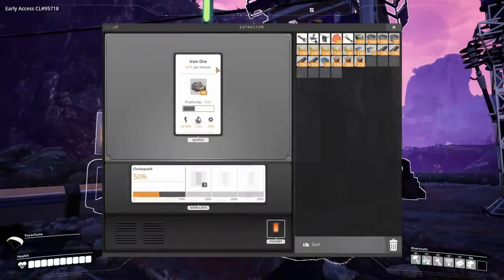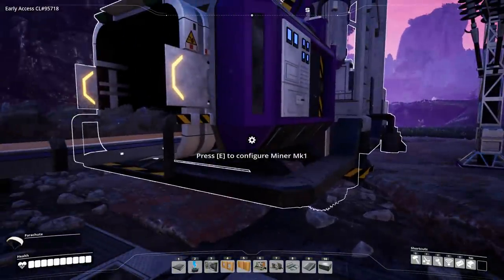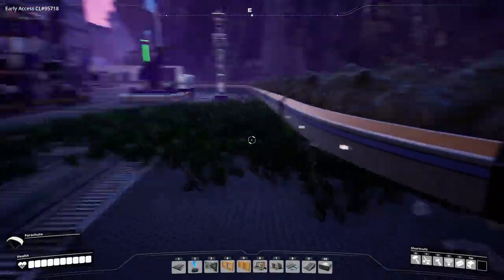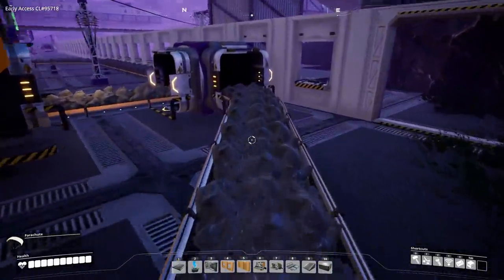We have an iron mine here. You set this to 60 per minute. Hopefully you have a node that generates 60 per minute. A normal node delivers 60, a pure one delivers 120, and impure is 30. So whatever you have, you need to scale it — either take two impure, one normal, or one underclocked pure to get 60. We get 60 because that's the capacity of the belts. So everything here for the iron build is designed around 60 iron ore inbound per minute.